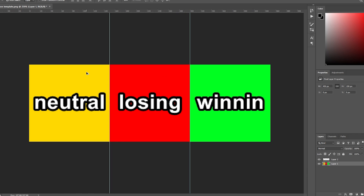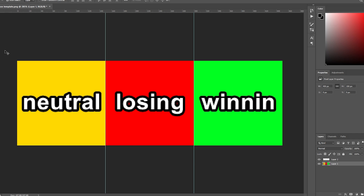Then, make your icons. Make sure that they're in the center of the squares for the best results. For the sake of this tutorial, I'll just be using random images from my memes folder.